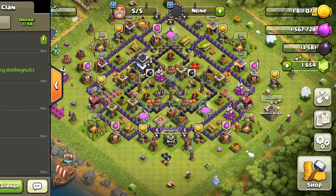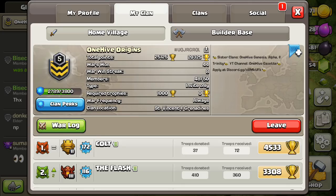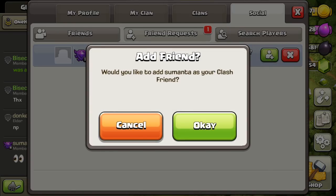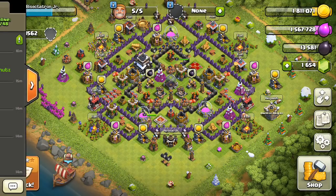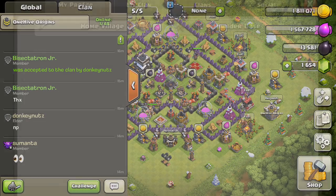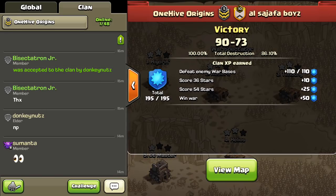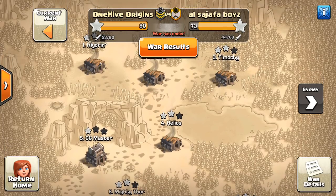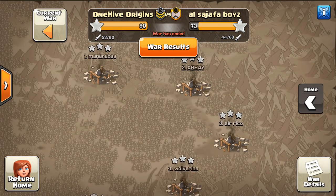That is all from that war. Let's move on — looks like I have a friend request here from someone in One Hive Origins. You guys can add me as a friend if you want. On my main account I can't accept anymore because I've maxed out the friend limit, but you can request on my mini account. Anyway, let's get to the next attacks.